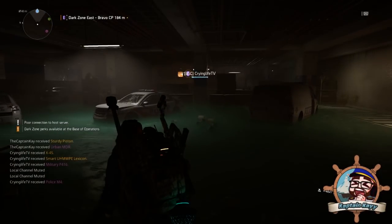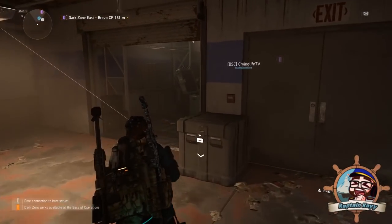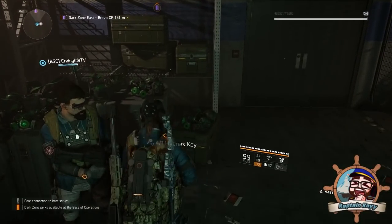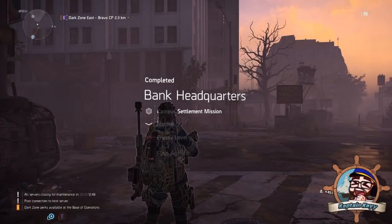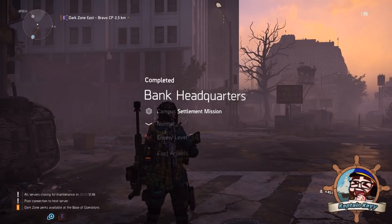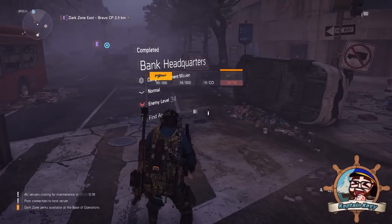The cache boxes and key boxes reset every 24 hours, so if you still haven't found your parts, just keep trying. I was fortunate — it only took me about seven or eight keys. Once you're done, it's time to get the blueprint. The blueprint is obtained from the Bank Headquarters mission and can be used multiple times. You don't have to play it on Challenging or anything like that — I've seen that in some guides but it's not true. We did it on Normal.